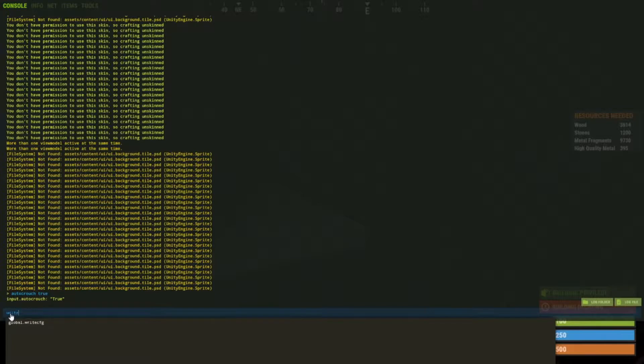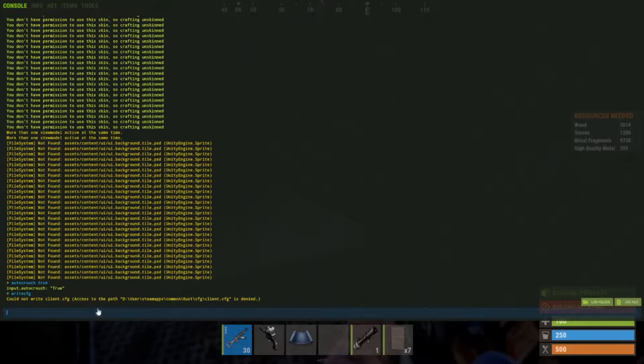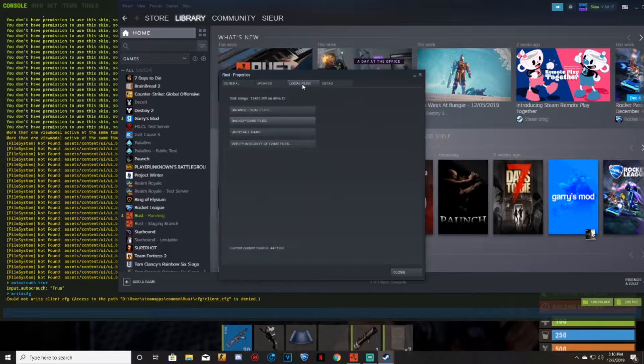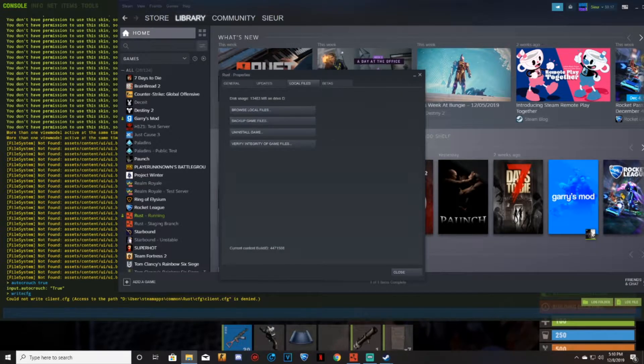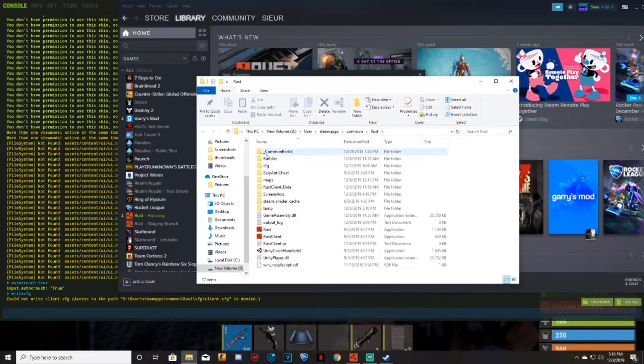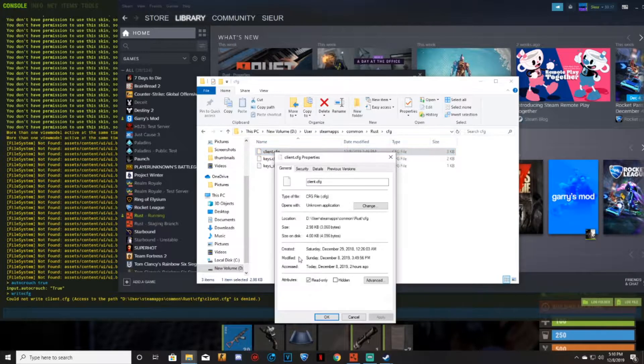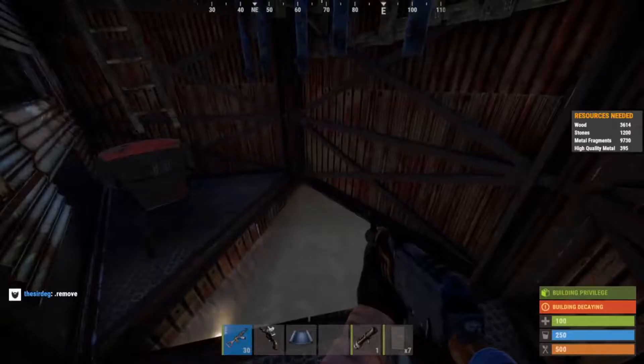Once you've set autocrouch to true, type 'writecfg'. It won't say denied — it just says that because I already have it saved. Then go into Steam, click on Rust, go to Properties, Local Files, Browse Local Files, then navigate to the CFG folder, find client.cfg, right-click it, go to Properties, and check Read Only so it will always work for you.